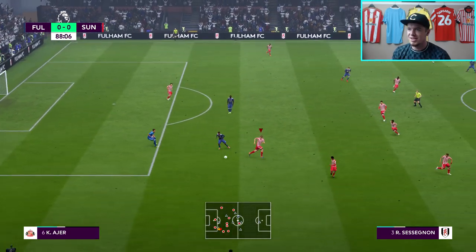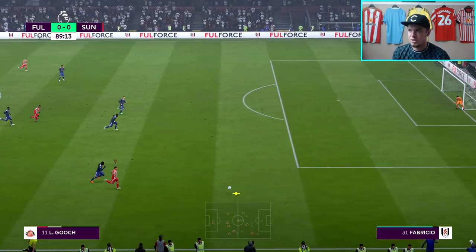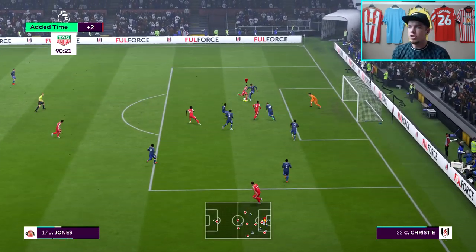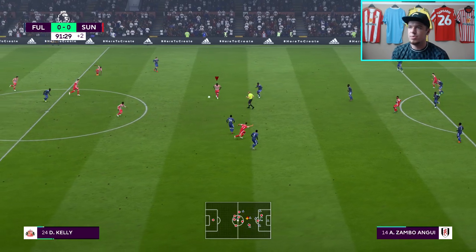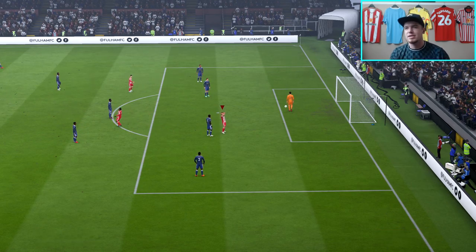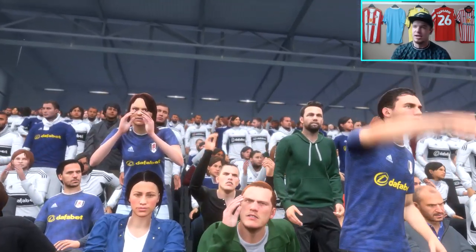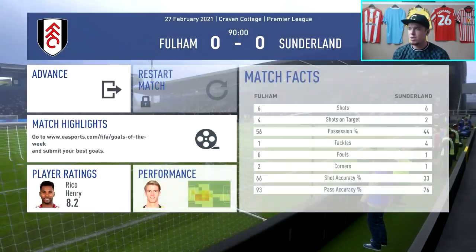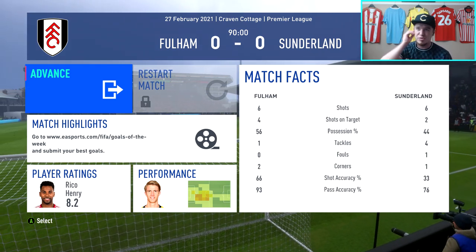We try to break on the counter — Gooch chases it, keeps it in, crosses — a decent ball, nearly falls for a teammate but it's cleared. Gooch gets a first-time strike away but it's straight to the keeper. And that's it — the final whistle. Probably a fair result. Fulham had 56% possession, 12 shots to our 4, with four on target to our same amount. A point is what I'll settle for.